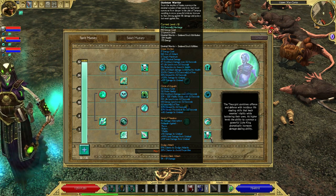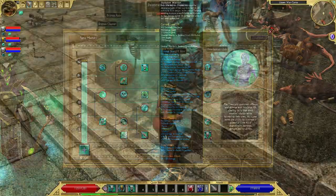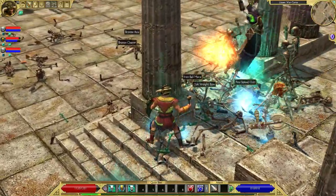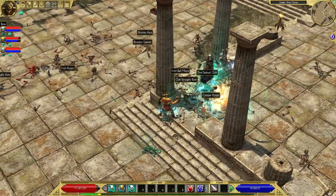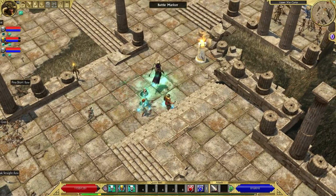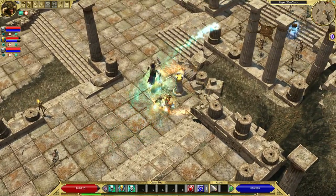At the beginning of the game, the skeleton warrior is strong enough to keep you safe and serves you well. Dumping points into the skill will improve the skeleton warrior's strength and toughness, and will also let you have two of them later on. Unfortunately, two skeleton warriors seems to be the limit.